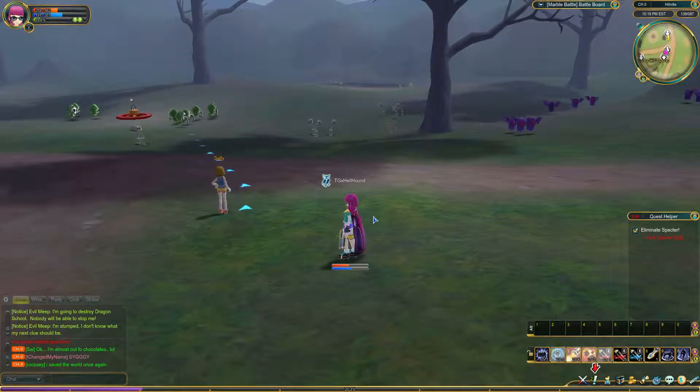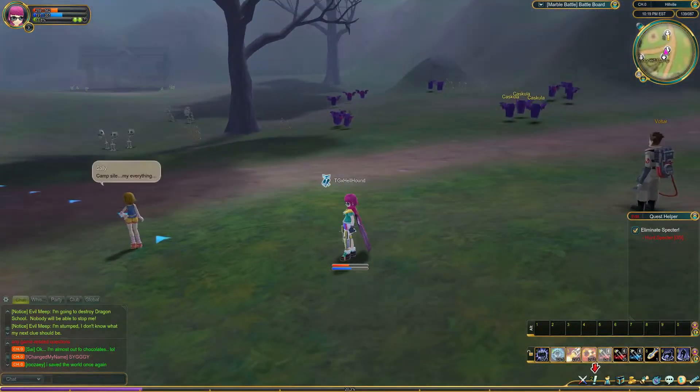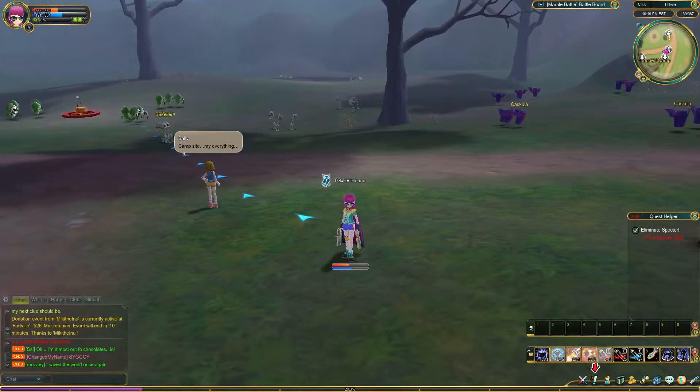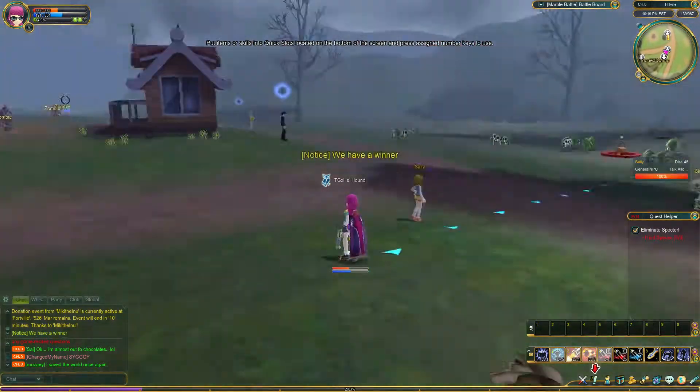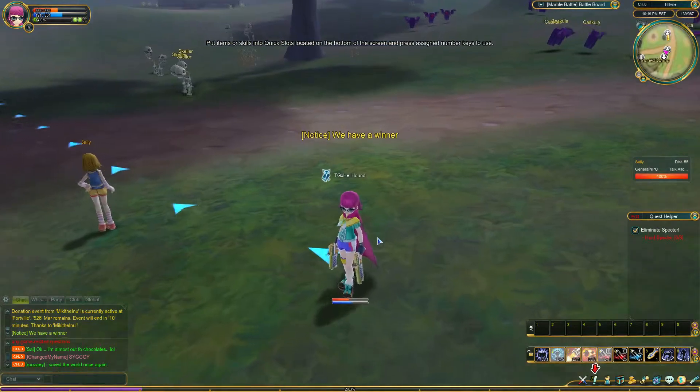I've put about an hour and a half into this game and got up to level 9. It's pretty easy so far, but I'm just going to give you my thoughts. It's WASD to move, right-click to move your camera, and you can zoom in on your character.